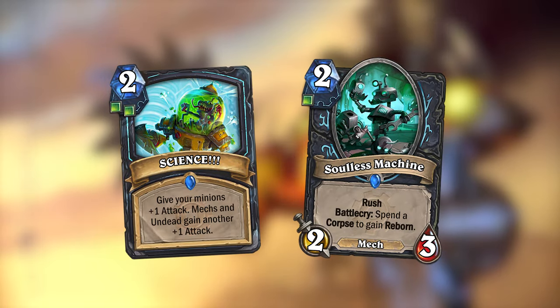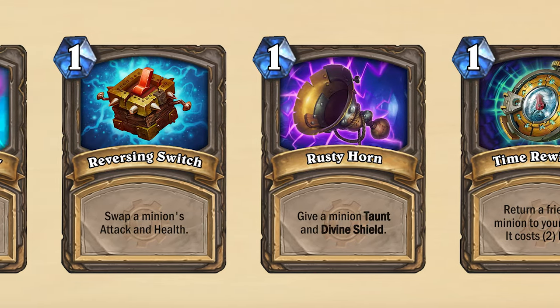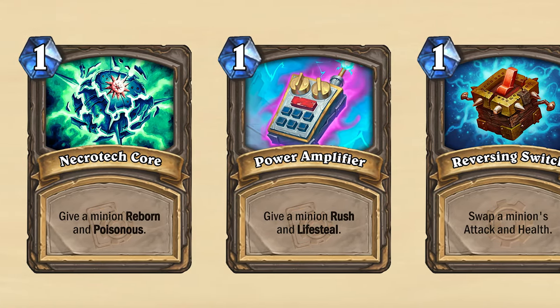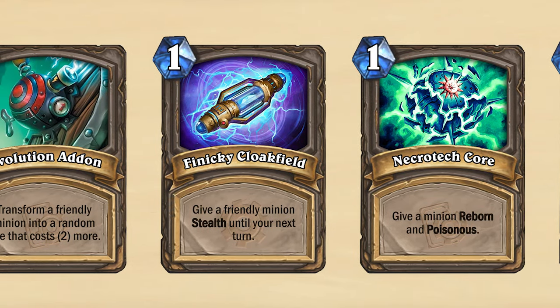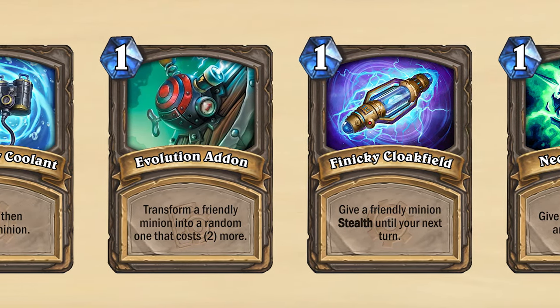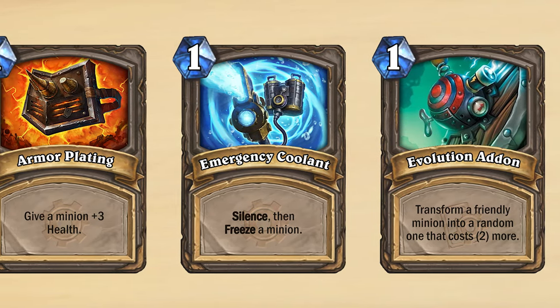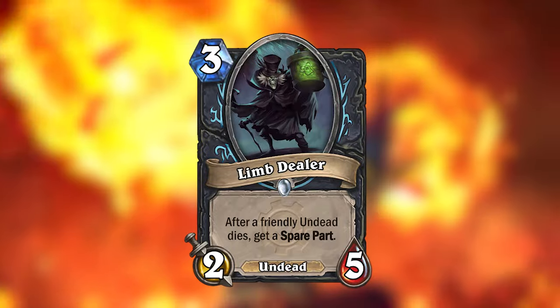Back to the cards. In addition to mechs, GvG also introduced a new spare part mechanic. These were one-cost token spells that could be generated by a lot of cards. With the expansion's reintroduction to Standard, the spare parts would receive an update, and three new spare parts would be added to the list. You can see these updates to the spare parts on the screen now. Death Knight would also get their own way to generate spare parts.